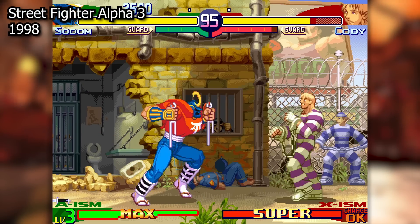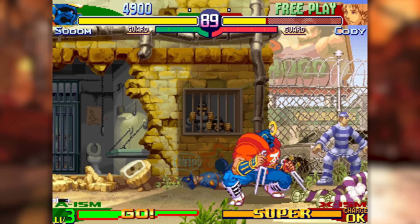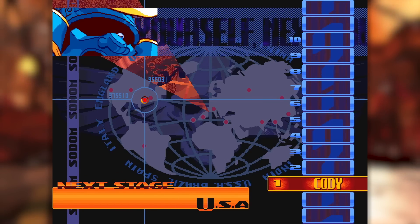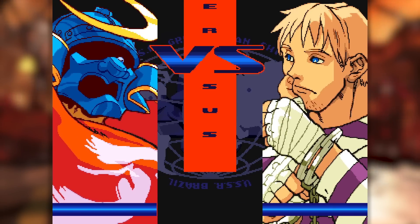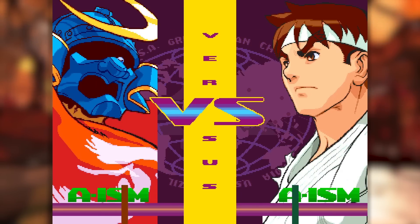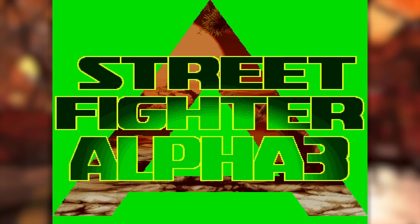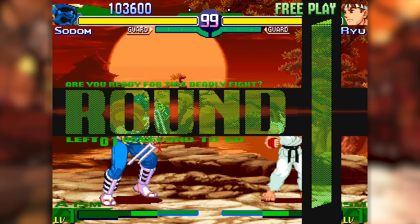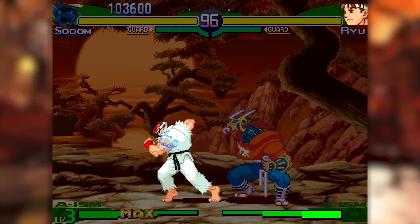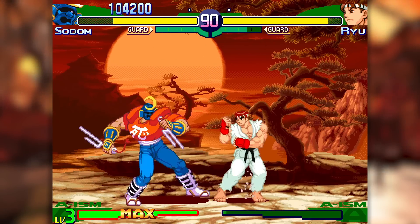Street Fighter Alpha 3 was released in arcades in 1999 and is the final Street Fighter Alpha game. Visually, the in-game style is similar to previous Alpha games, but as far as the presentation goes, this game looks a bit different. There was a pretty defined style in the last two when it came to character artwork and the style of the interface and transitions, so I'm not sure what happened to cause them to change it. It doesn't look bad — in fact it looks pretty good — it's just weirdly distinct from the other two, as if they wanted to pivot away from the previous aesthetic. The super smooth transitions are still intact though, which is my favorite trademark of the Alpha games.